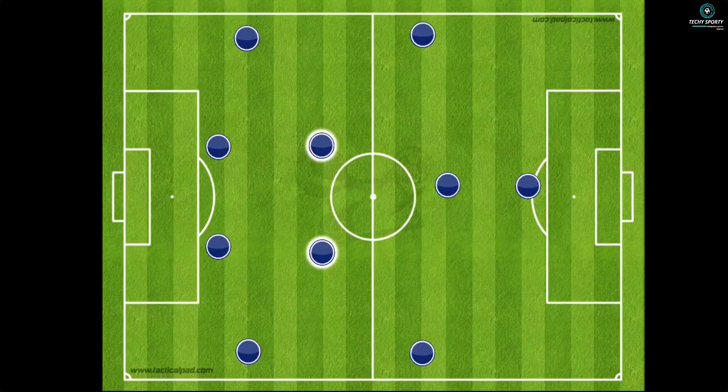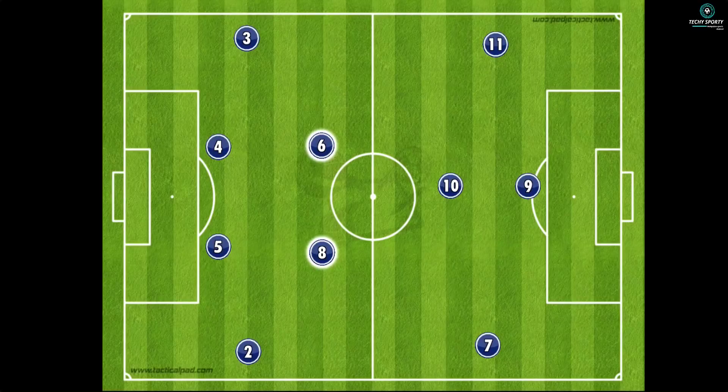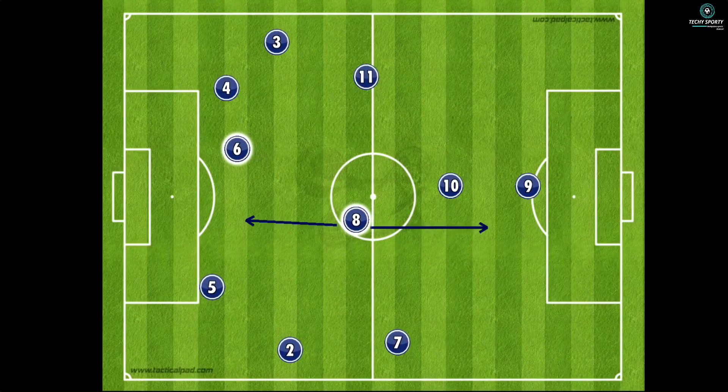A team using a 4-2-3-1 formation can drop a couple of players into a 4-4-2 shape. In that system, one player is number 6 and one player is number 8. Number 6 is a defensive midfielder. Number 8 is a box-to-box midfielder and center midfielder, operating in a 5-4-2 structure.